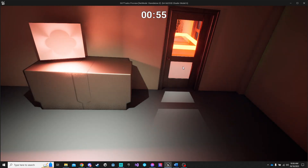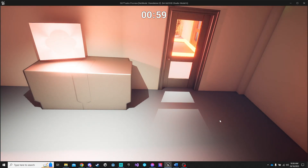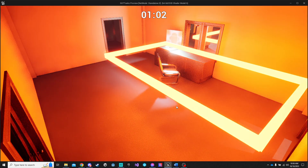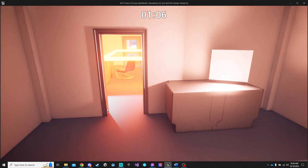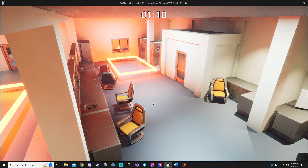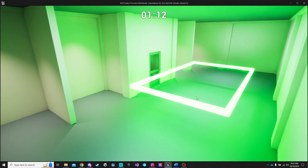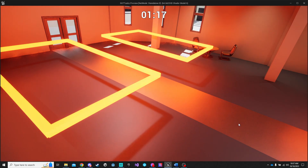There are two vault doors — one inside and one right outside. To open these doors, we need to get to each of two computers, which are separated. We have to send someone to each of those rooms without touching the red zone, and then the other three characters can come into the vault.